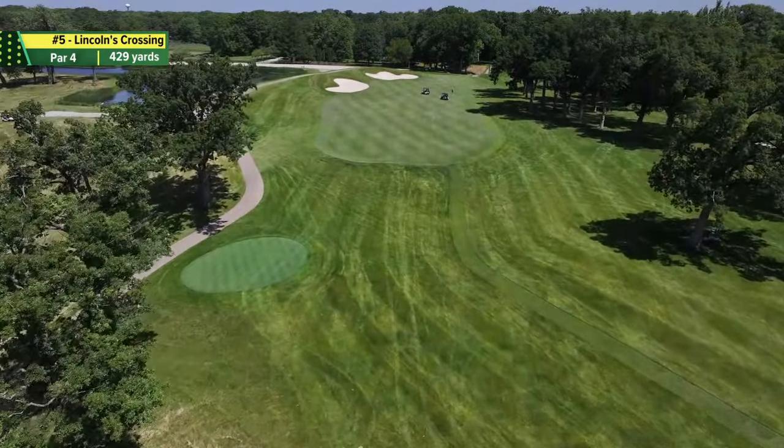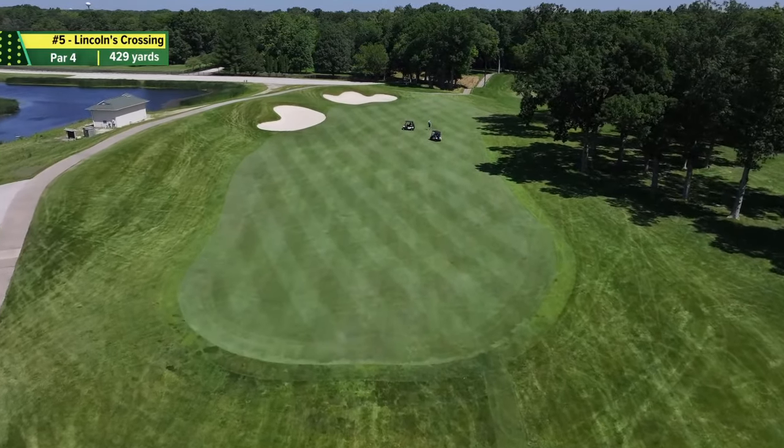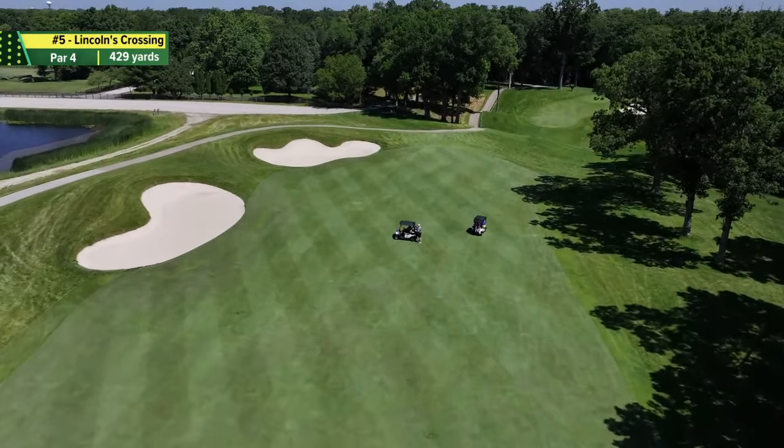Hole number 5 here at TPC Deer Run is a par 4, 429 yards. The name of this hole is Lincoln Crossing. You want to approach this hole favoring the left side of the fairway, taking on those bunkers, and make sure you don't fall off to the right. Going down the right side of this hole is just jail — the trees on the right really make it a situation where you have to chip out and save par if you can.